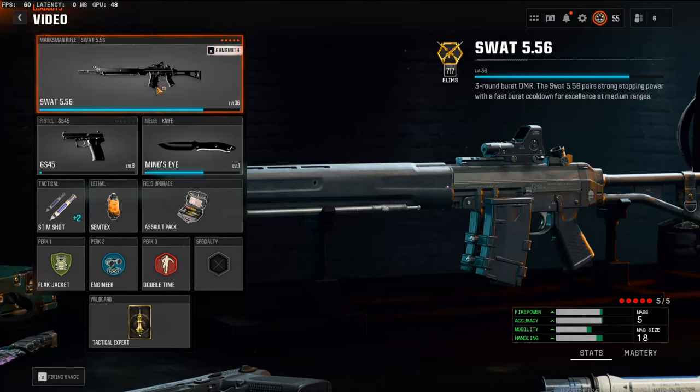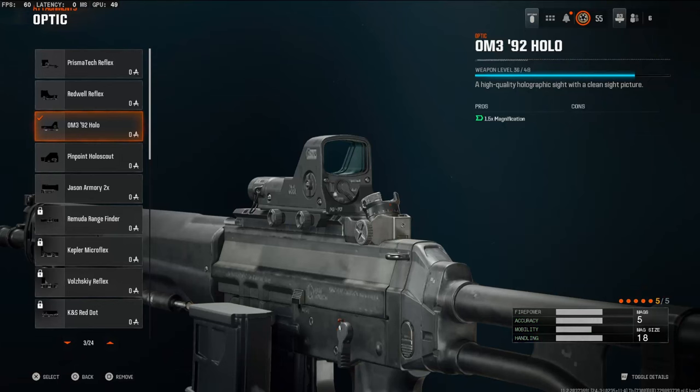What's going on guys, my name is Clayton. In today's video we're going to be checking out the SWAT 556. If you're new to my channel make sure to hit that subscribe button and also like the video. Let's try to get 45 likes — I highly appreciate it. The game has almost been out for a day. Go down in the comments and let me know your favorite gun, and I'm going to try to make class setups on every single gun in the game like I always do.